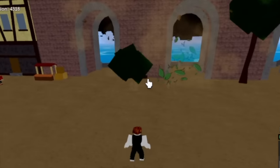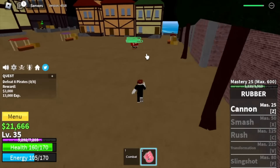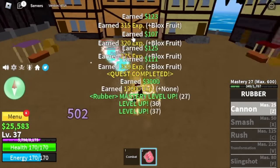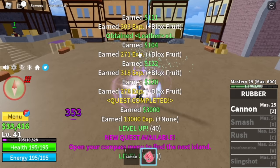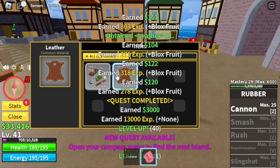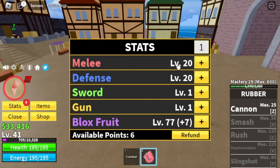Let us do some damage check. The tap is 343. Now for the cannon, 502 — so the cannon is stronger. Not bad. We're gonna grind here until level 40. And we got another item. Do you know how to use these items? Comment it in the comment section because I haven't had enough time to figure it out — I'm busy grinding.